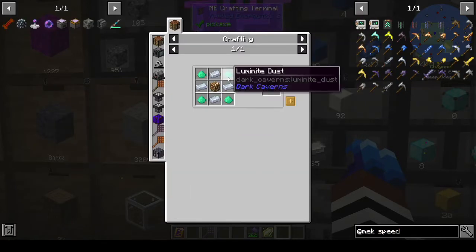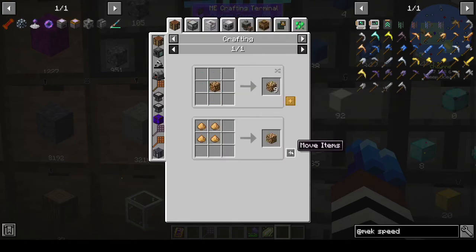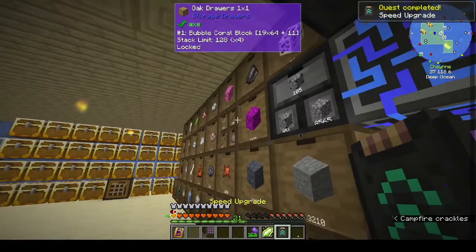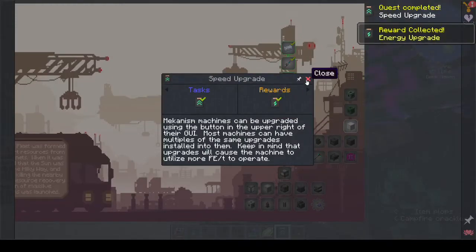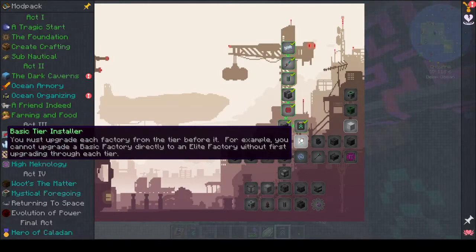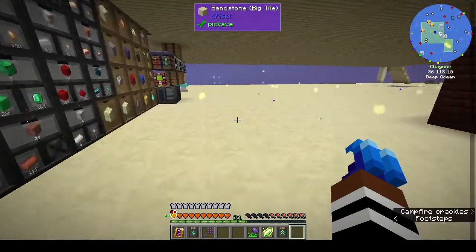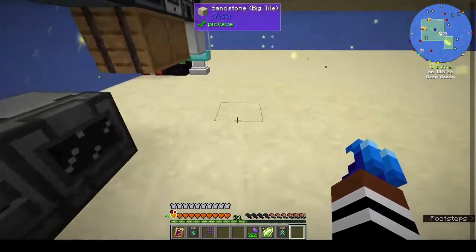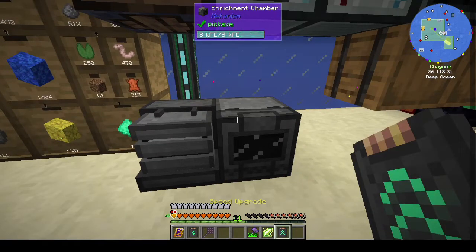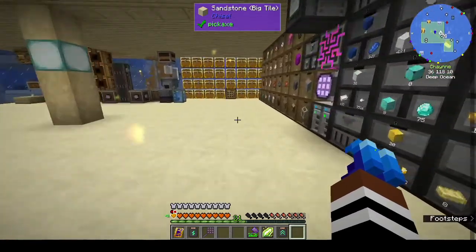For the speed upgrade we need Luminite, Glowstone, and Osmium — we were missing the Glowstone but not for long. There we go — we get an Energy Upgrade. Then they want us to make a Basic Tier Installer. What this does is each machine starts off at sub-basic, just like vanilla, and the tier installer upgrades the machine to the next level. Basic is the first level above vanilla.